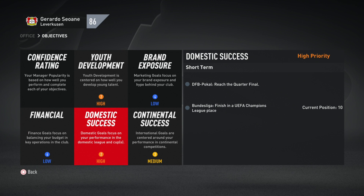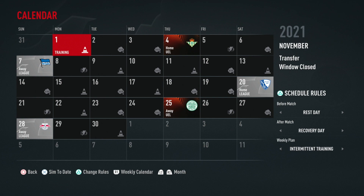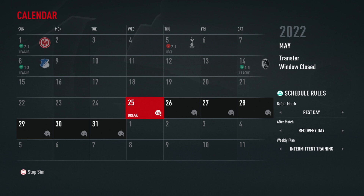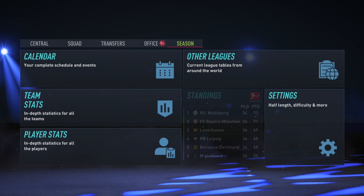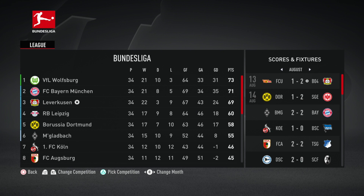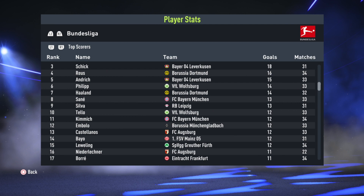We made this Leverkusen side younger, more exciting for the future, and a little bit better. As for whether we hit the objectives: domestically it was a really solid season. We actually had the most wins in the Bundesliga with 22 out of 34, but defeats hurt us — nine losses left us on 69 points, four behind Wolfsburg who won the title. Third place, just like in real life, secured Champions League football and hit the league objective. We were knocked out of the DFB Pokal in the quarterfinals by Bayern Munich, who went on to win the whole thing, so that objective was hit too.